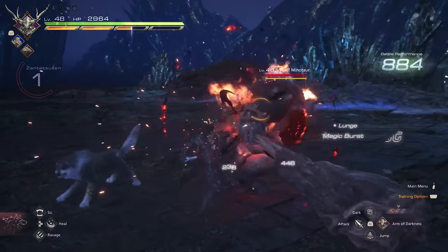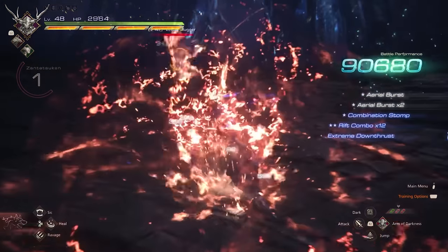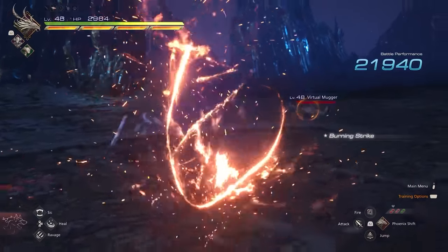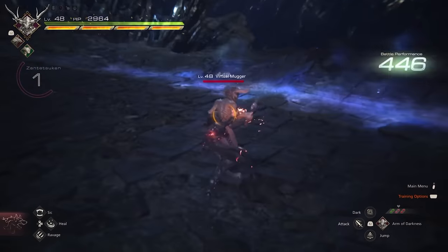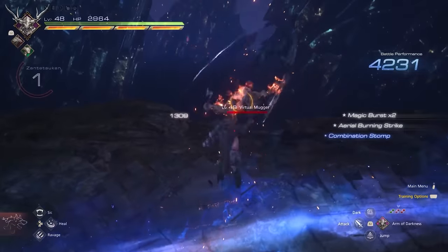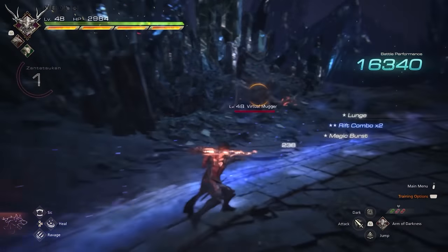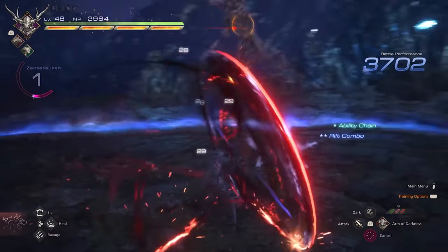The utility for this move is absolutely outstanding. And best of all, whenever you correctly enact a Rift Slip by cancelling out of an animation, time will actually slow down as well, allowing you to get into all kinds of crazy juggles and setups. Best of all, the cooldown timer for this skill is actually cut short if you use it in the midst of a combo or whenever you're getting hit to cancel out of those animations. If you are purely interested in the combo potential, you can use it in training mode where there is no skill cooldown whatsoever, allowing you to combo to your heart's content.